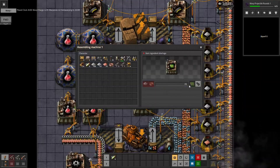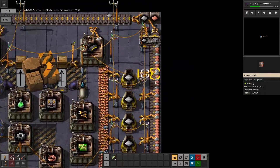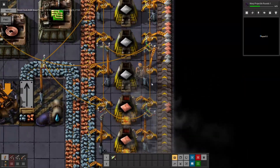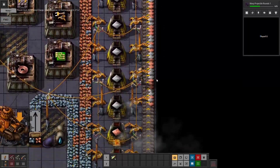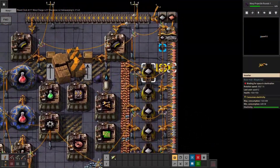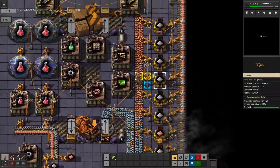Perfect — iron plates. It's a shame I can't have half of these going onto the other side of the belt, but it's fine. That's why we're going for a split belt there. Sushi belt. But hey, let's work it out.